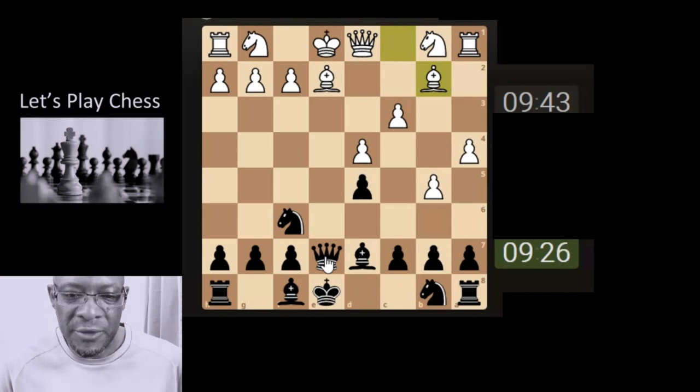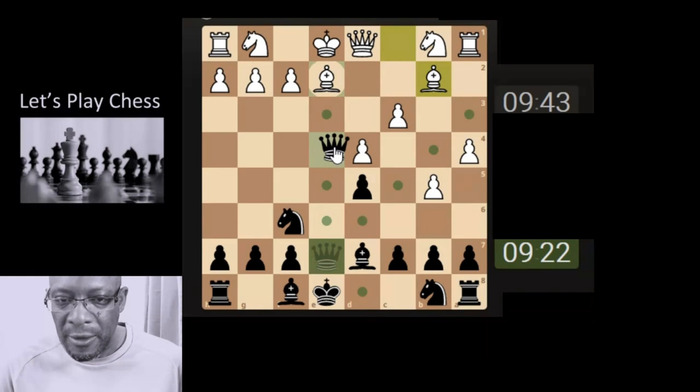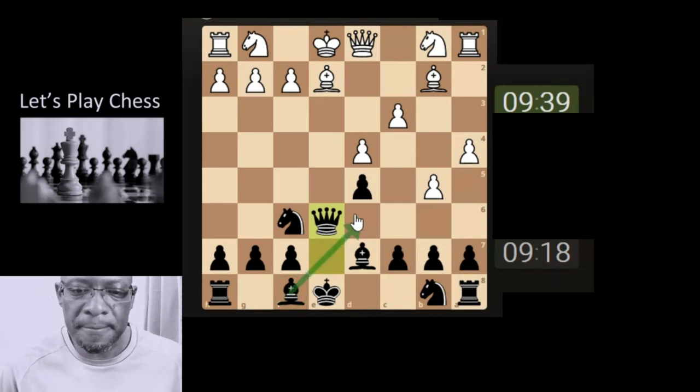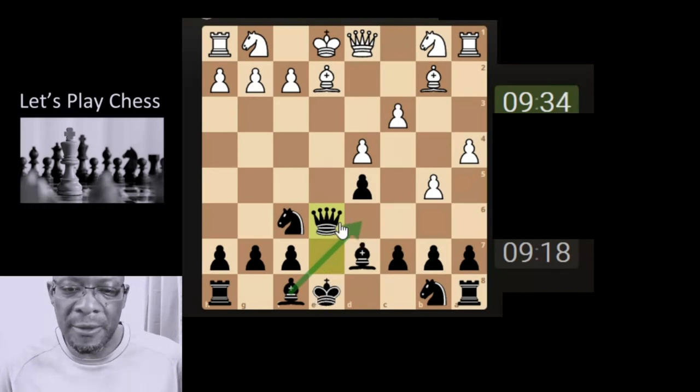That was a little bit of a test, really, just to see how badly they were going to be playing. We could bring the queen just here, but it's going to get challenged by the pawn, so let's bring it here. I just want to make space for the dark-squared bishop — whether it's right or wrong — and I just want to get castled, keep it nice and safe.